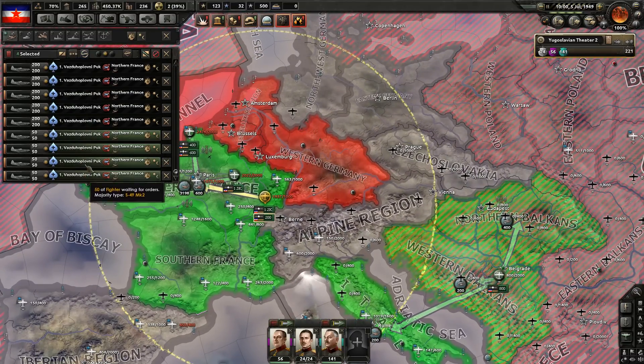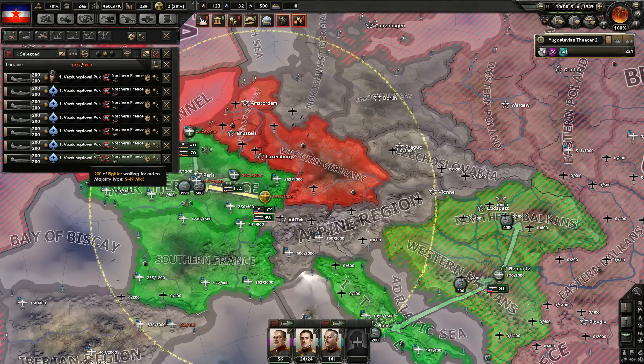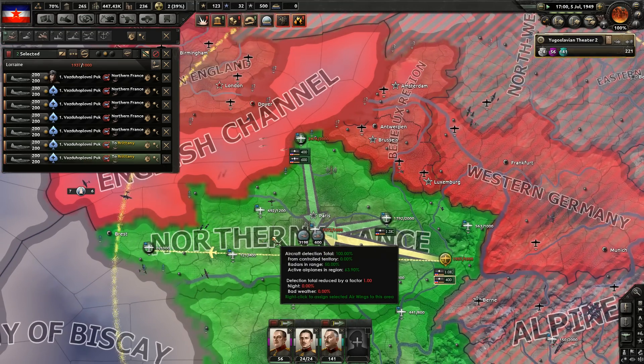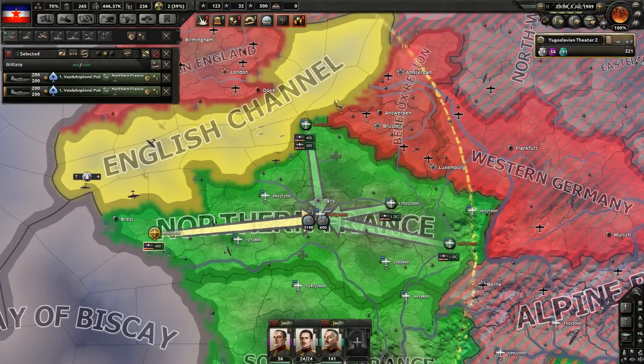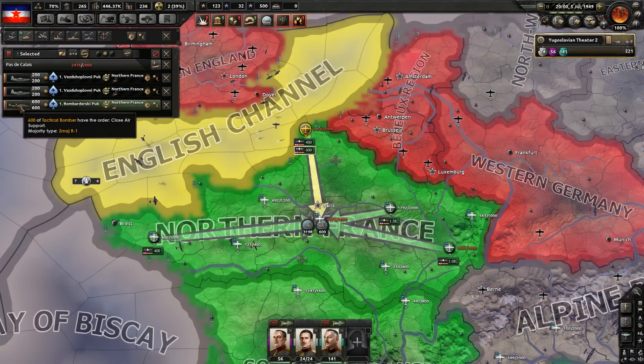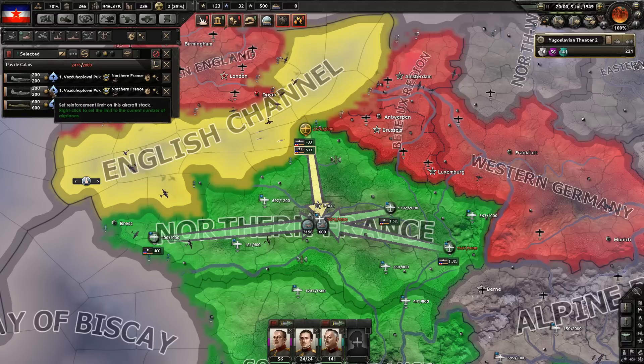I don't usually pop it and form my own factions. The reason is you run into this annoying thing where the AI just refuses to micromanage the troops. What's this? This is bombers, isn't it.